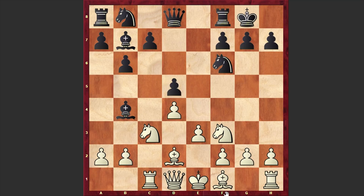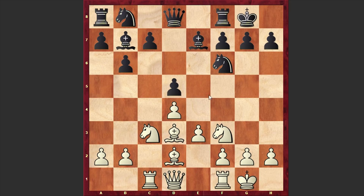After cxd5, exd5, Bd3, Be7 — another popular alternative is a6, which is actually more popular, but in our game we have Be7 — and White castles kingside. Then Nd7, Ne5, and after the exchange of knights we have Nd7 followed by f4.